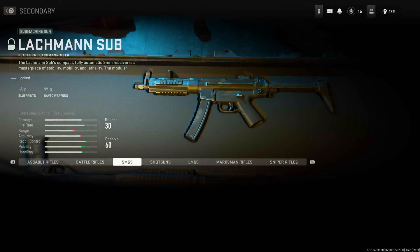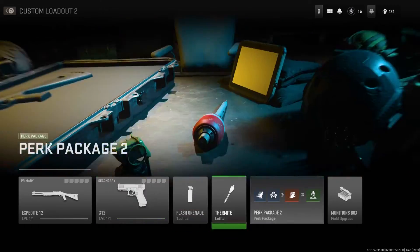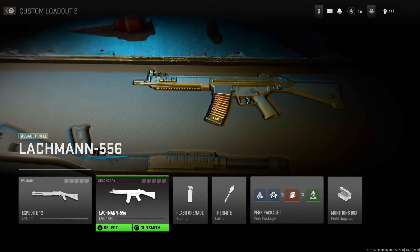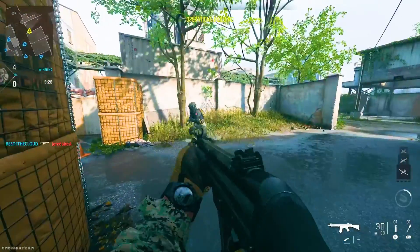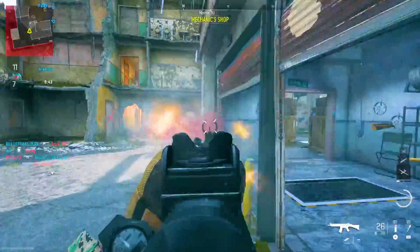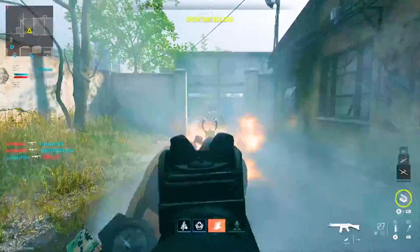The way you unlock this Lockman SMG — the MP5 — is to equip a shotgun as your primary gun first. Make sure when you equip it you do not have Overkill on. Then with the shotgun in your primary, equip Overkill. It should automatically equip the Lockman 5.56, which is the AR version of the MP5. Just use this AR and level it up to max level, which won't take super long, and then you'll have the SMG unlocked.